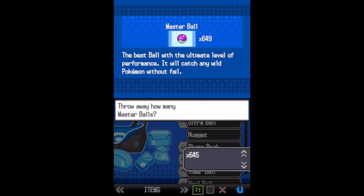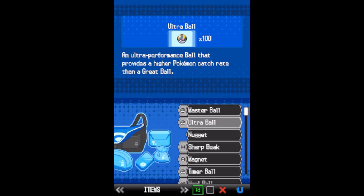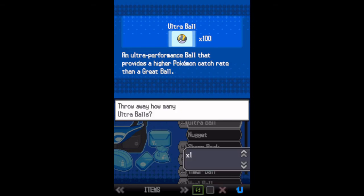Then toss however many Ultra Balls to get it at the level you want. I toss 95 so I can get my Charmander at level 5.